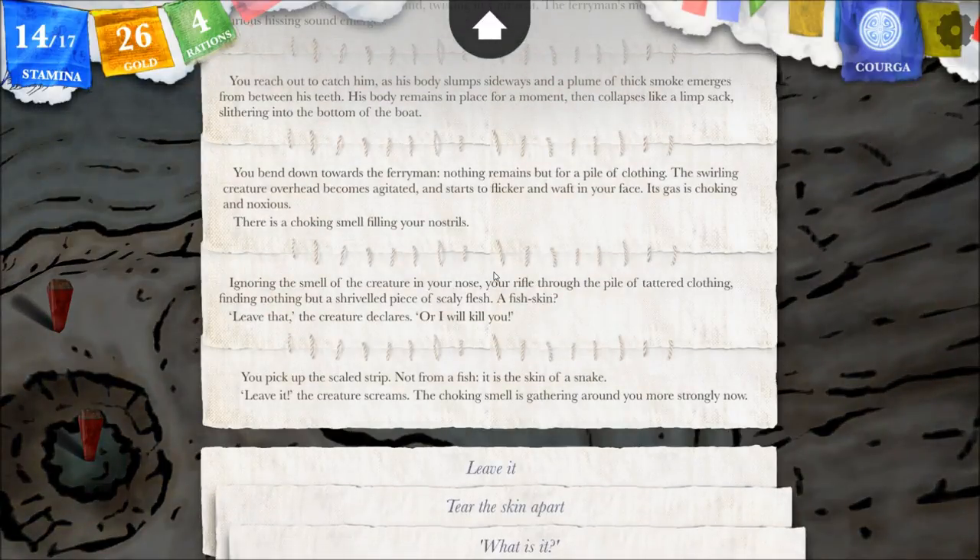Let's just summarize where we are. I think this is one of the seven serpents - I'm not completely sure. We were traveling with the ferryman, and basically a plume of thick smoke emerged from beneath his teeth, and everything except his clothes disappeared.